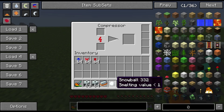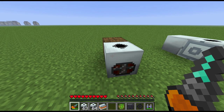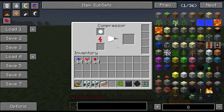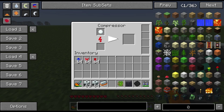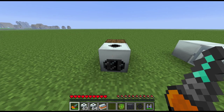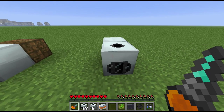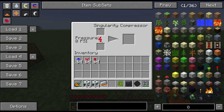One of the things you can compress is snowballs, as you can see. It takes an extremely long time to process early on, but once you get a few upgrades on there it'll start moving much quicker — similar to the furnace and macerator I showed before with lots of upgrades. The singularity compressor is the next step up.